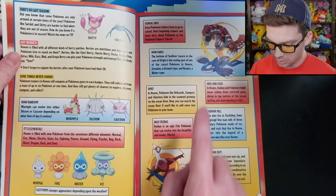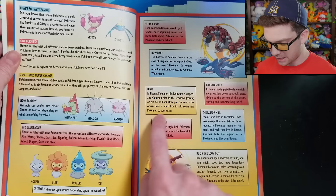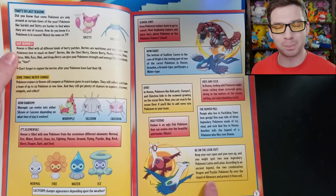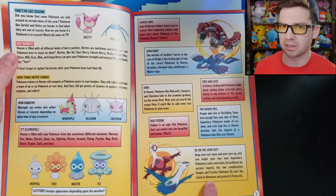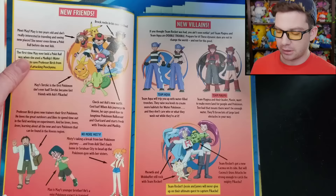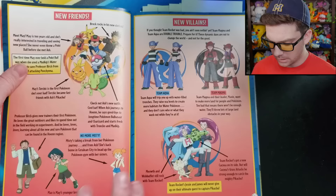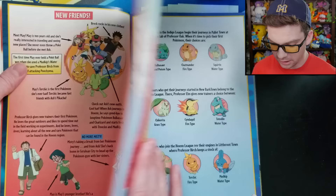The page also mentions Castform, the Trainer School, Groudon and Kyogre, Diving, Latios and Latias — and it actually references Altomare from Pokemon Heroes, but I think it's spelled incorrectly. I'm pretty sure Altomare is two words: Alto space Mare. Here's a page on various anime characters: Birch, Max, May, Brock, Ash in his new outfit. No more Misty, RIP. Team Aqua, Team Magma, Team Rocket — just anime information.